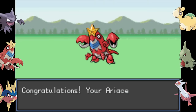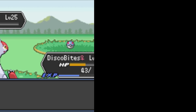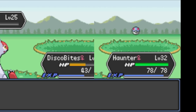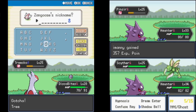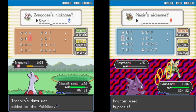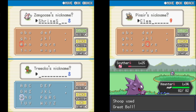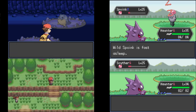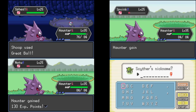Our hero evolves into a Crawdaunt, and then we go on a catching spree. While we watch this compilation, it's worth mentioning: I'm not catching all these in chronological order, just putting a bunch here to save time, and I'm not adding any of these Pokemon to the team. Also, you can reuse TMs, which I really like. The Pokemon centers are expanded to include the shops, and the shops as well as Pokemon scale after every gym badge. If you're looking for a game that's a little bit easier to Nuzlocke, this is the one.